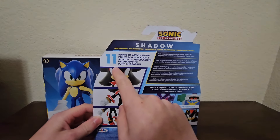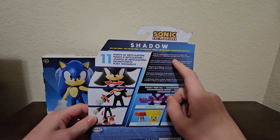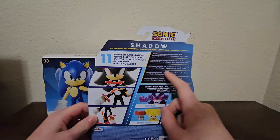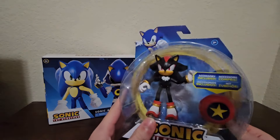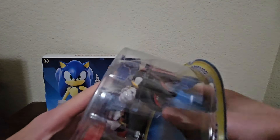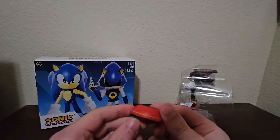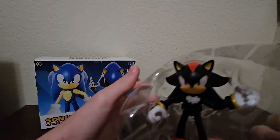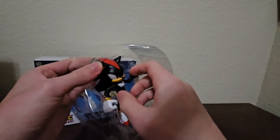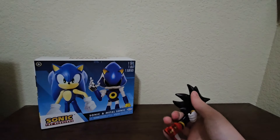He has 11 points of articulation. Let's talk about his bio — with his amazing speed and raw power, Shadow the Hedgehog can control time and space with Chaos Control. Why don't we open him up? There he is, Shadow the Hedgehog. He comes with a bumper — this is a sticker by the way — and you can plug it into ports and stuff for play sets like the Angel's Voyage.